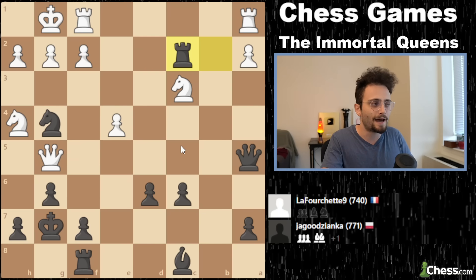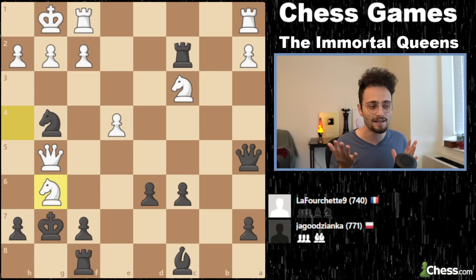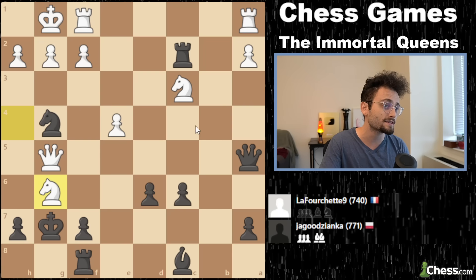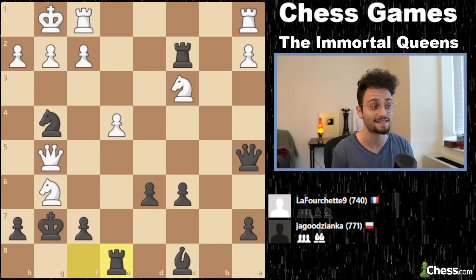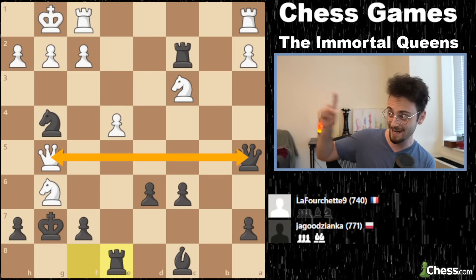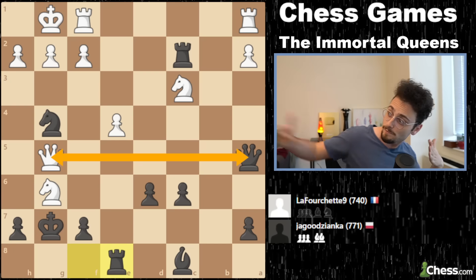Rook takes C2. White decides that even though they have a Knight hanging, there is a Queen over there and their own Queen is hanging, they are going to justify their actions by playing Knight takes G6. Folks, I cannot stress enough that this move makes absolutely no sense — none. White now has a hanging Knight, a hanging Knight, and a hanging Queen. That is 15 points of material with absolutely no defense. But Black plays Rook to E8. That move is fascinating, as the Queens are just having an absolute staring contest here on the 5th rank — both hanging, no defense — just, 'I see you and I see you, but I can't move myself.'